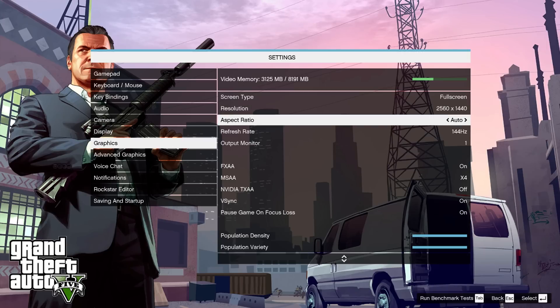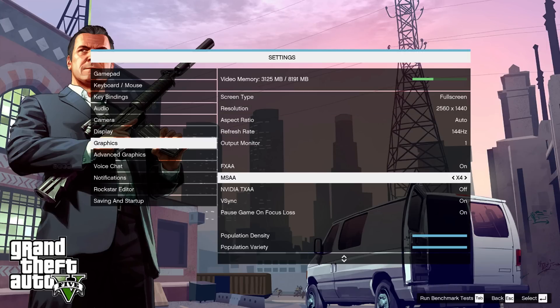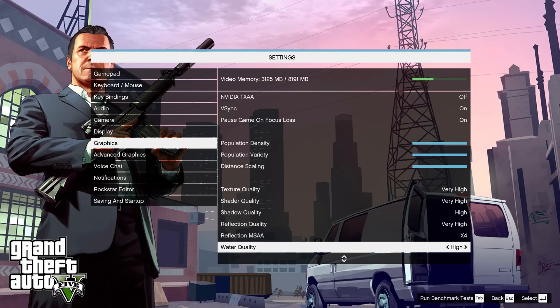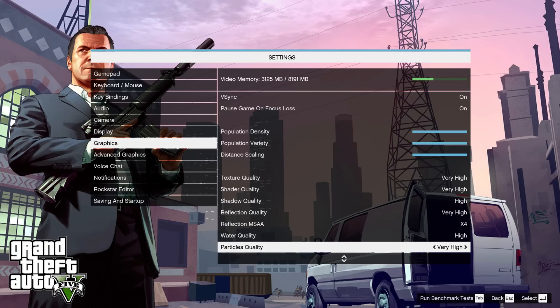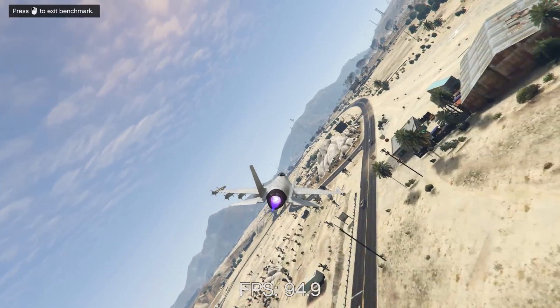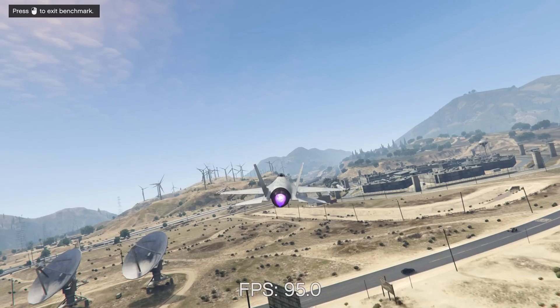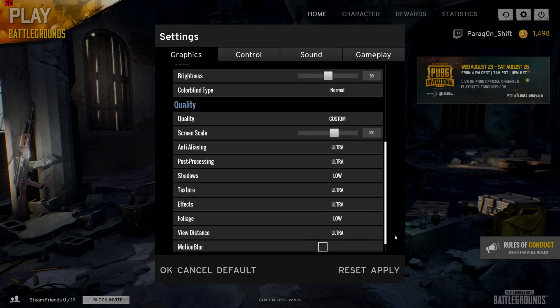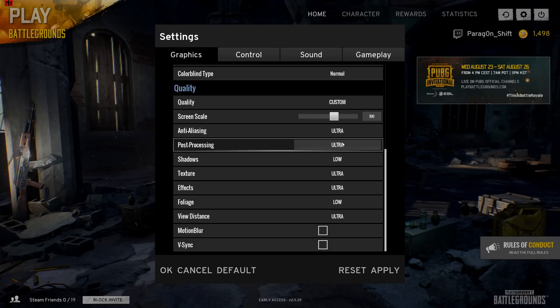We all love synthetic benchmarks, but most importantly how well does it perform while gaming? First of all, as always, I ran GTA 5 — all settings at very high with MSAA at times 4 and shadows set to softest. The game played super smooth with no issues at all and we achieved an average FPS of 84. Now on to my favorite game, Battlegrounds.